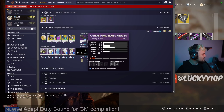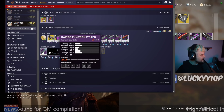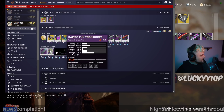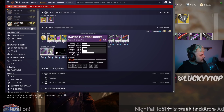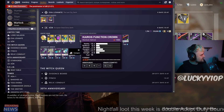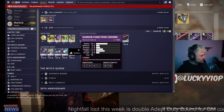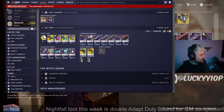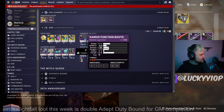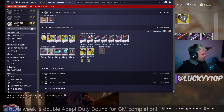Moving down to the Warlock, we have Gauntlets at 59 stat with really high Resilience — not the best distribution and a little low on the number. Then we've got a 64 with another high Resilience roll, so unfortunate for Warlock. The Helmet has extremely high Mobility with a 66 overall — if you're looking for Mobility on your Warlock that's not too bad, but overall that's not the usual desired stat. And then we have a 59-stat pair of Boots with only 10 Recovery and 12 Mobility — unfortunately not really any good armor for Warlock this week.